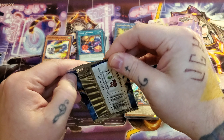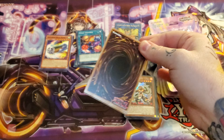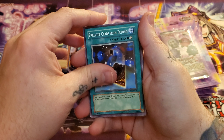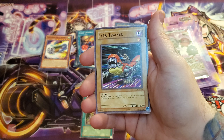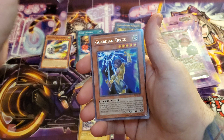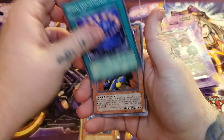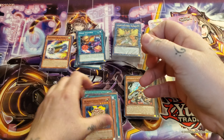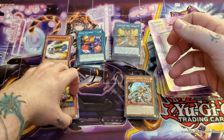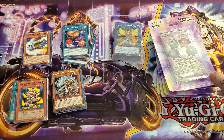Dark Crisis — let's see what we can get out of this, hopefully we can get a foil. Acrobat Monkey. I don't think we have a foil. Deedee Trainer. Guardian Trice is our rare. Final Countdown — actually not a bad common, it's a pull. So that is our mystery power box. It was alright — definitely wasn't great, but it could have honestly been a lot worse.